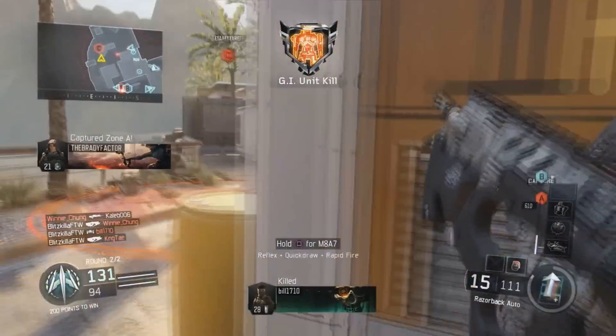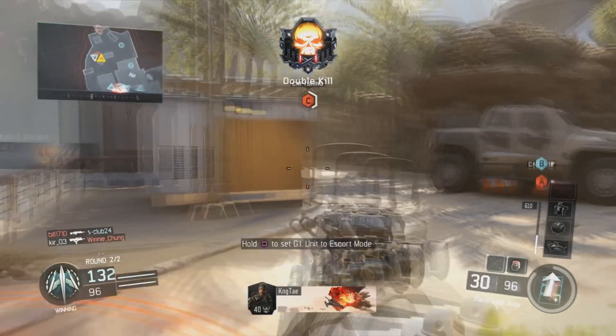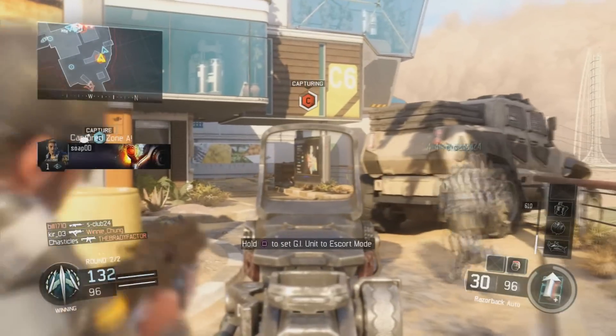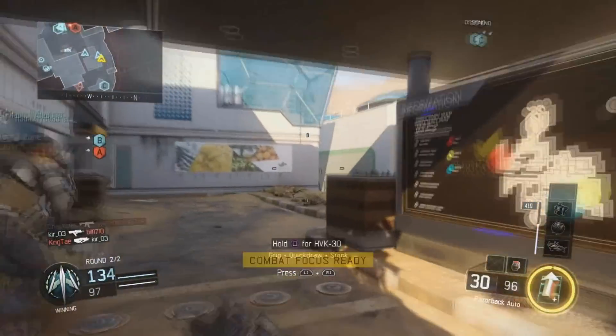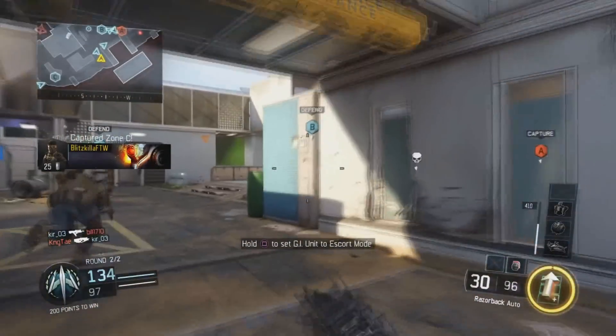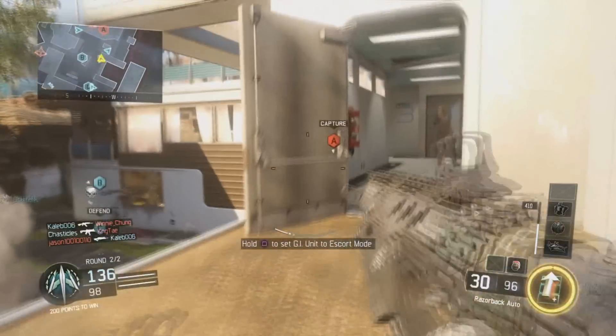This ability is the most badass thing ever. You jump onto a flag and you capture it. Let's say you switch rounds — you're going through rounds and you already have your ability ready. Once you cap that first flag, you get 150 points instead of 50. You get 100 extra points, which is awesome.